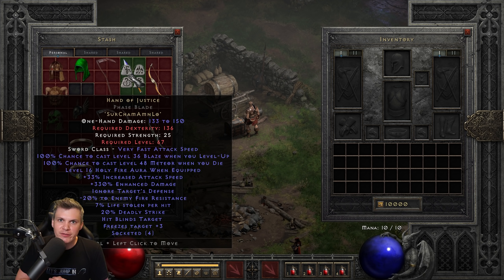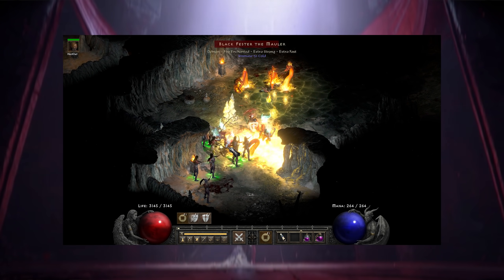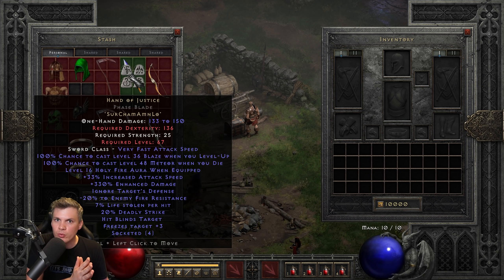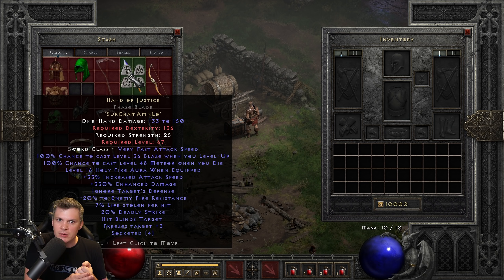Moving on to Hand of Justice in a phase blade — this is an interesting runeword with two very viable uses. One I recently showcased on my channel is an Oradin: stacking different auras, getting IAS so you can strike very quickly with Zeal, and the negative fire resistance really complements the Oradin well. I did play around with a Bear Sorceress setup too, but you just don't have enough increased attack speed, so Gris Caddy and shelled phase blades are better. I really think an Oradin is the best setup.